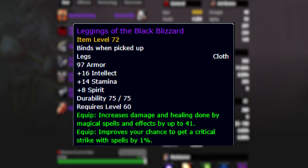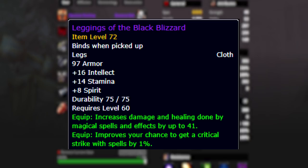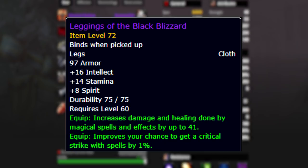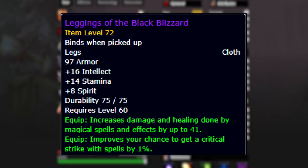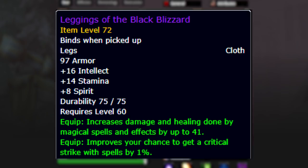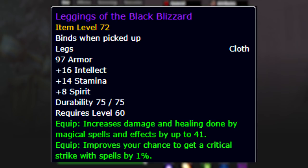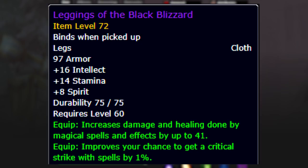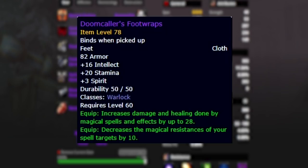Next we're going to look at Leggings of the Black Blizzard - some new leggings you get out of AQ20 off the last boss. These legs don't add any shadow resistance but add a ton of spell power and crit, and on top of that have a significant amount of intellect. If you compare these to the legs you'd want for shadow resistance - the Rune Stygian Leggings - the Rune Stygian Leggings don't have any intellect, spell power, or crit. So you're essentially trading 41 spell power, 1% crit, and 16 intellect for plus 20 shadow resistance. If you really need the shadow resistance that's fine, but this is going to be a good trade leaning heavier in favor of TPS instead of shadow resistance.